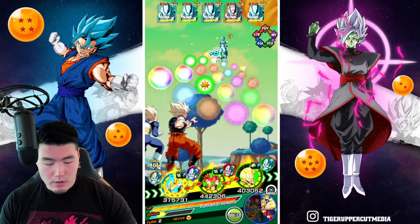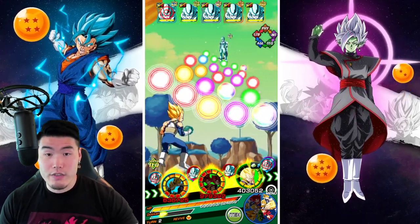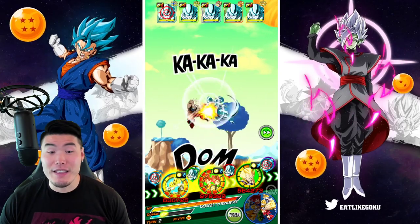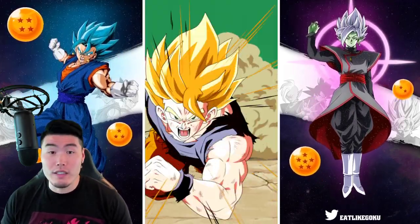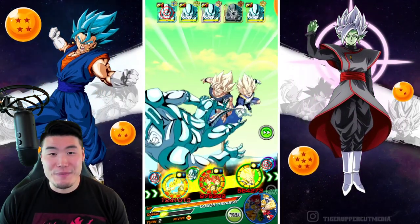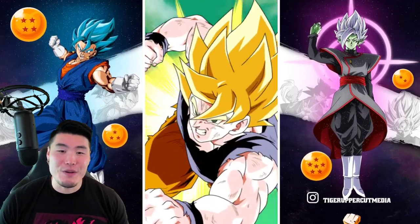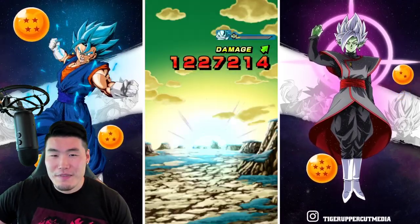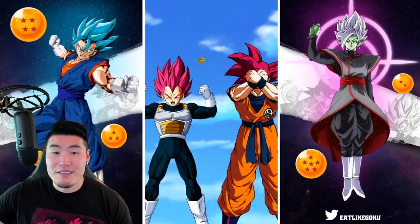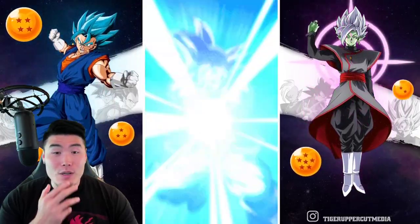We'll go for the STR one and then the AGL one, and we still get a Super for our Tech Vegeta. I realize this team is actually very Tech-heavy — it wasn't something I intentionally did, I just brought units I felt would do well here. So if the last phase has a lot of INT enemies, I might be in some trouble. But we're still basically one-shotting these guys right now. We went in completely blind, so whatever happens, happens.